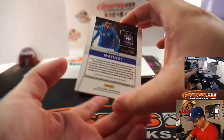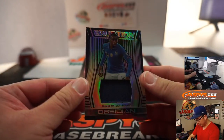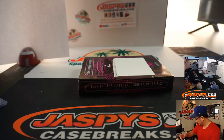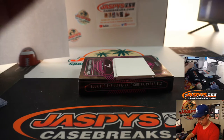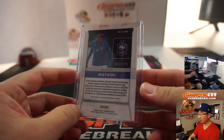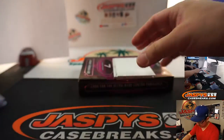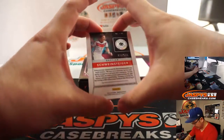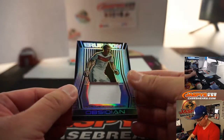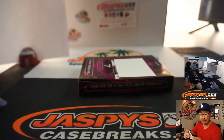We've got Blaise Matuidi for France — Le Bleu — Eruption Relic, 3 out of 199. That goes to Eric Crowe at number 3. And we've got Sebastian Schweinstager, 35 out of 199, Eruption Relic for Robert at number 5.